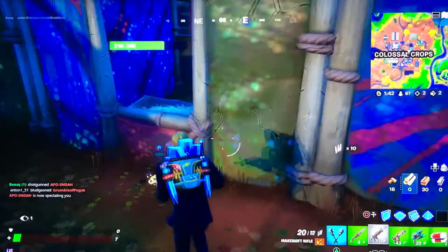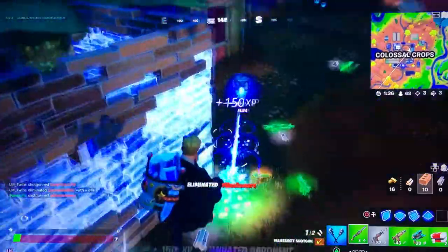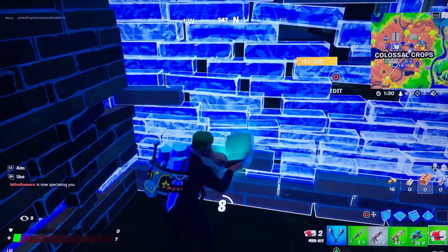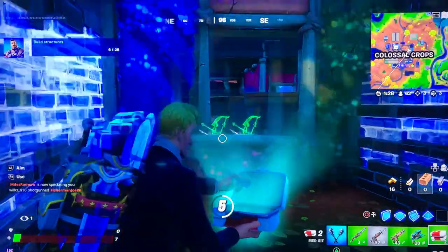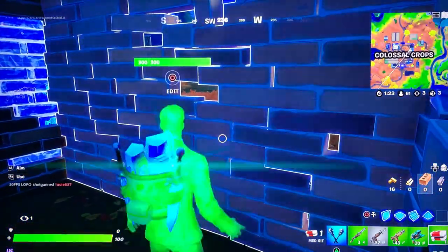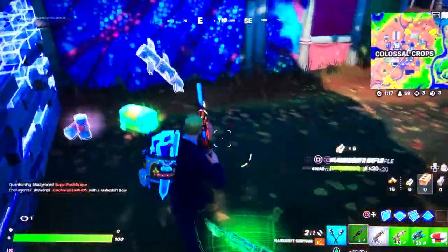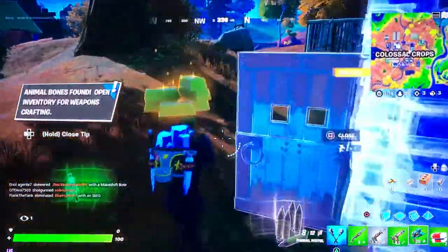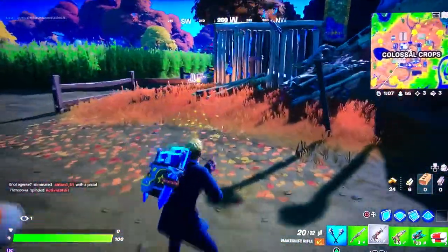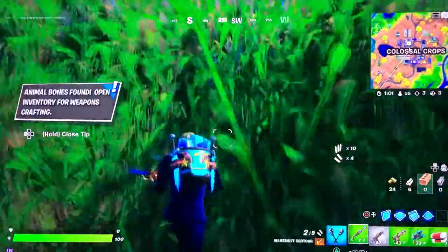I chose that, you're not in the world. I still want them - okay, good medica. Now I'm at seven HP, oh no. Oh okay, get out of my lobby. No way! Let's get out of this place - Colossal Crops, good place - good first place. Why do I only have two animal bones? Animal boxes, animal bones - what?